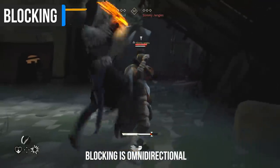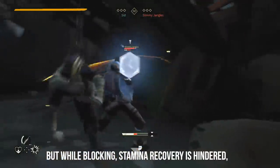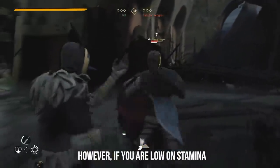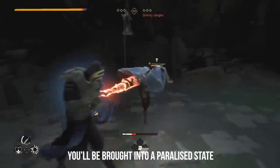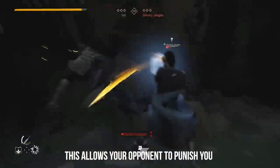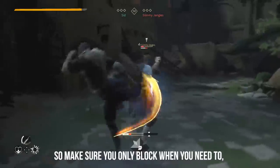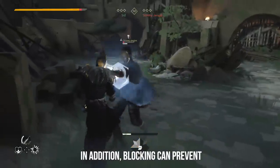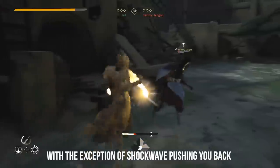Blocking is omnidirectional which means you block attacks from every direction. But while blocking, stamina recovery is hindered. That means when you get hit while you're blocking, you lose stamina. However, if you're low on stamina and get hit with a guard break or your stamina depletes, you'll be brought into a paralyzed state where you're stunned for a short period of time. This allows your opponent to punish you with a couple of devastating hits. So make sure you only block when you need to, instead of holding it down and waiting for your opponent to attack you. In addition, blocking can prevent all abilities from affecting you, with the exception of shockwave pushing you back.